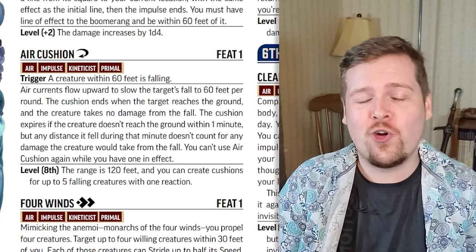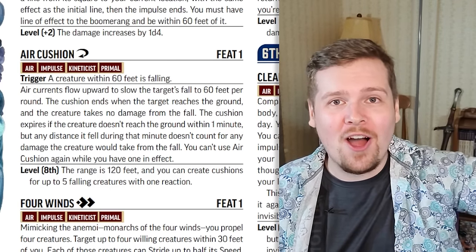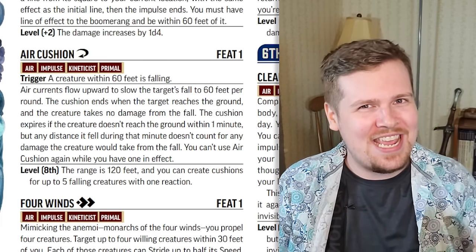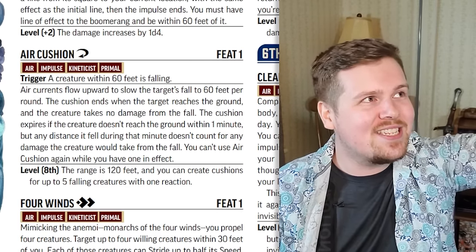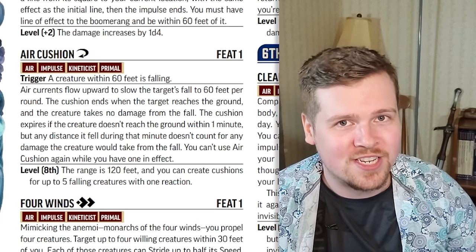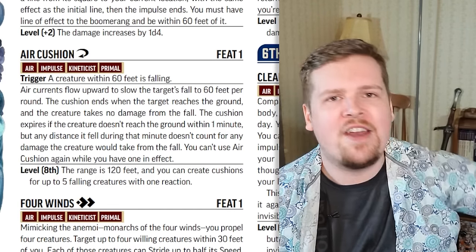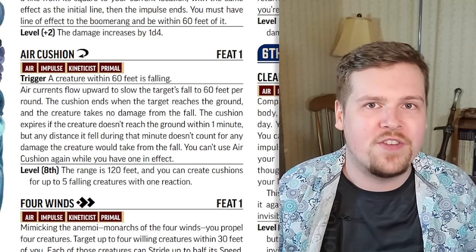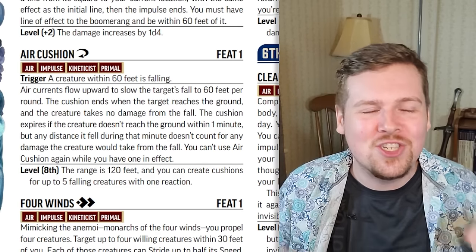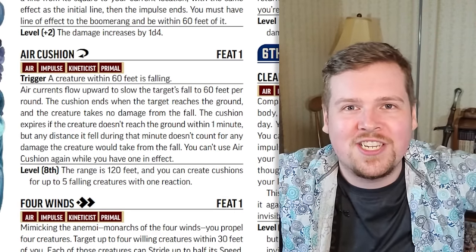Air cushion: as a reaction, if a creature within 60 feet of you is currently falling, you can slow their descent to a non-painful speed, and as long as they hit the ground within the next minute, they take no damage. Even if they don't hit the ground within a minute, any distance they fell before and during your air cushion's effect doesn't count toward their total distance fallen. At character level eight, the range doubles and you can use it on five creatures at once — which means you and your party can jump off a cliff, and if you time it right, all five of you just slow your descent right at the end.